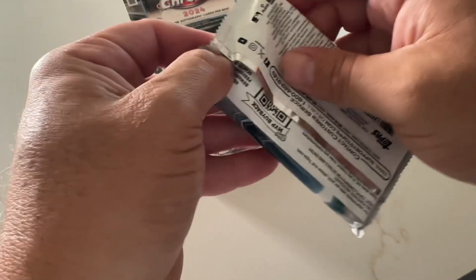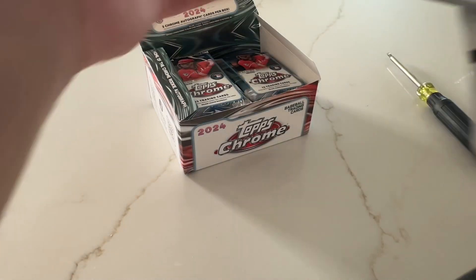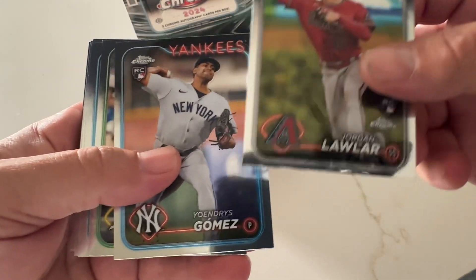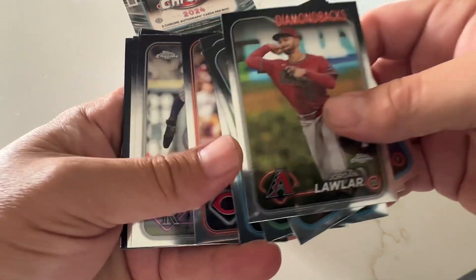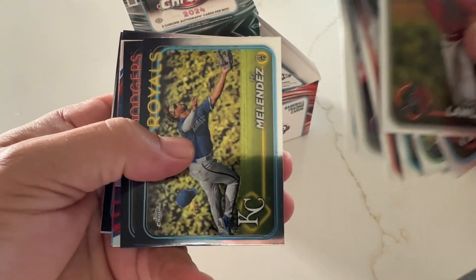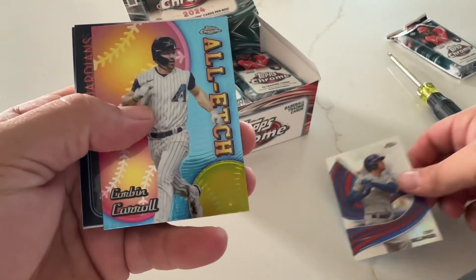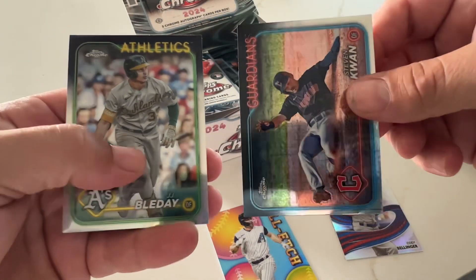Let's just start from the top. I just did a hobby earlier — there's four cards per pack, but this one has 13. All right: Jordan, Gomez, Butler, Klain, Jones, Flaherty, Melendez, Kershaw, and Cody Bellinger. We'll put the inserts aside.